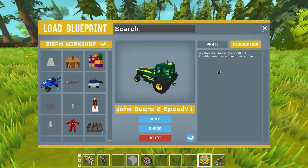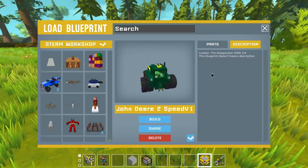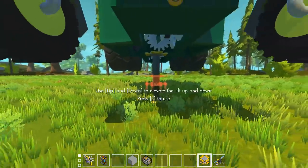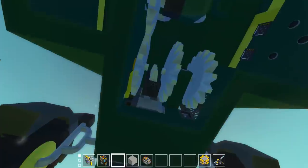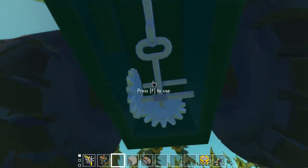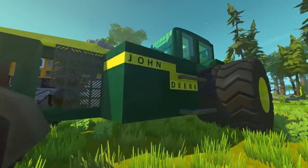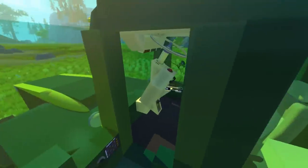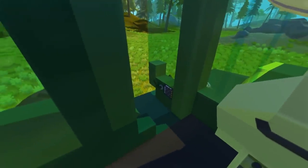The next build is a combination of gear-powered and modeled after something in the real world: a John Deere two-speed tractor created by the Sheepinator 2000. Looking at the gears underneath — wow, there are three different drive gears and an interesting tooth rack. We've got a drive shaft with two universal joints, very useful, and here is the rear drive mechanism. There are no differentials, but this is modeled after something real and uses the gear mod — it looks absolutely amazing.